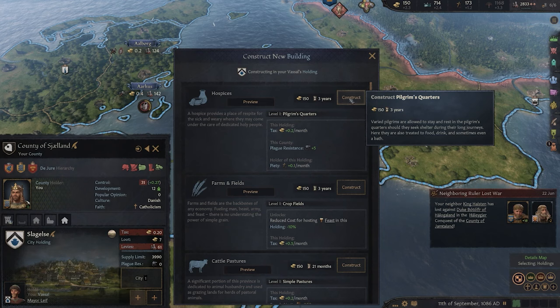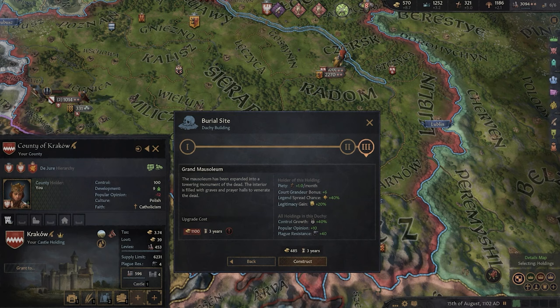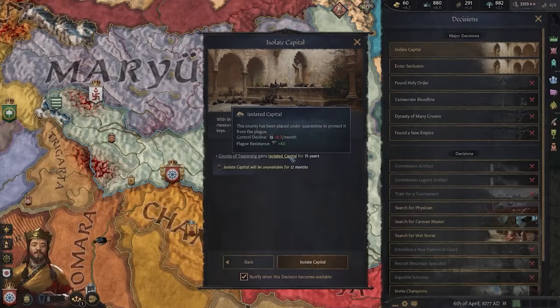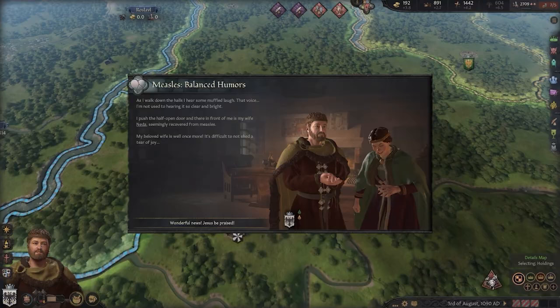The next best solution lies in your buildings, both at the basic level with hospices or the duchy level burial site. Although costly, these remain constants in your realm and are well worth building or upgrading in the later start date where plagues are more frequent. Lastly, you have a couple of decisions to both isolate your capital and protect you and your close family by entering seclusion. The former directly increases plague resistance for your realm, with the latter being more personal. Although coming at a decrease to all skills, it may be well worth it in these terrible times to increase the likelihood of survival.